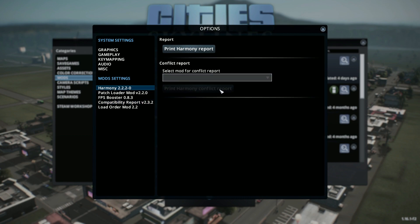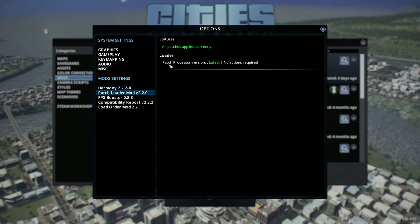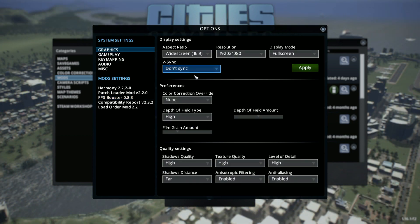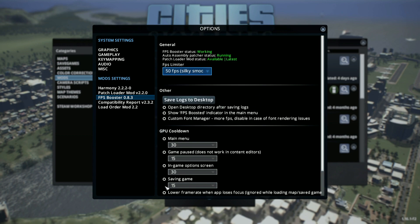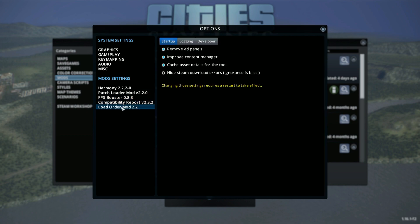The Harmony mod has a conflict report and you want to use Load Order Mod 2 to handle that. The FPS Booster needs a setting adjusted to run correctly — you need to disable V-Sync. Go to the graphics tab, click don't sync, and then click apply. Now you can come into the FPS Booster and set the FPS limiter right where you want it. I also like to tick the GPU cooldown. There's a guide for Load Order Mod 2 that says not to adjust those settings.